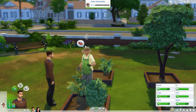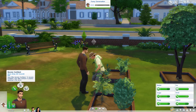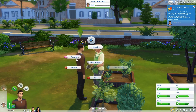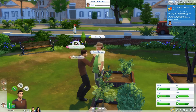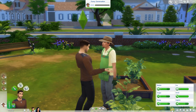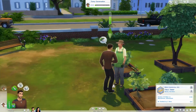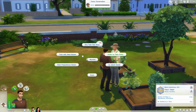Let's try trick him with the hand buzzer. We're going to start a rumor, scare him, lie about our career, and invite him to a fake party. It's really important that I get their aspiration points up so we can get potions of youth and stuff — I think that's going to be really important for this challenge. Let's trick him with the hand buzzer again. We've done five — I need to do more.